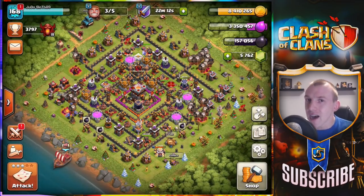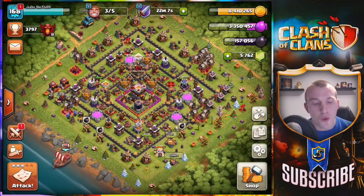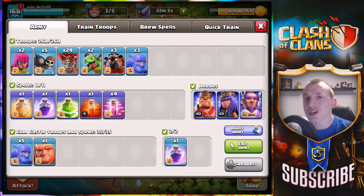I really think I can three-star a base in three seconds — we're going to do that right at the end. Make sure to let me know what you think down in the comments. For the first challenge I am going to try and attempt the three-star at my own Town Hall level using the lava loon strategy.